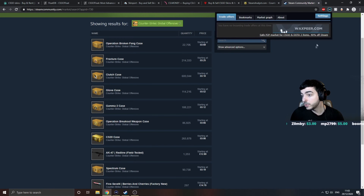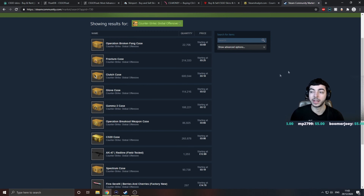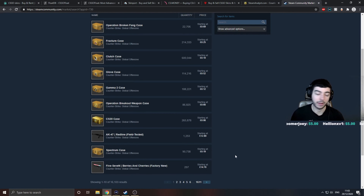You're going to want to install the Steam Inventory Helper Chrome extension, because I'll show you now just with AK Redlines how helpful it is and how it fast-tracks the process of buying skins.